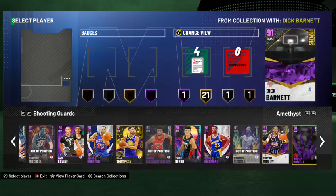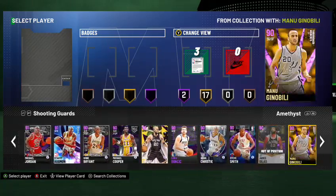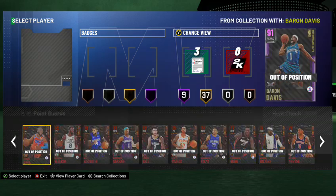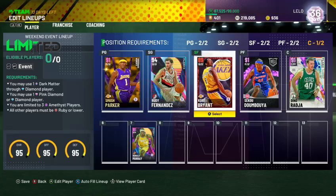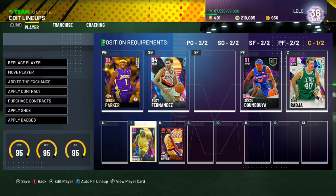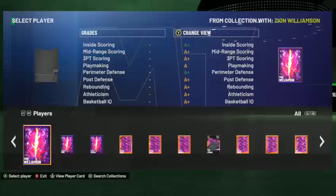Donovan Mitchell is dated — he's got a new card we'll get into. His Opal is another card you need to pursue. A lot of the cards I go for tend to be higher end, so bear with me. Kobe — I don't know if I'd run him at the three, but I'd definitely have him in my lineup. I'd have Kobe around alongside Ronald Murray, maybe run Murray at the one or two.